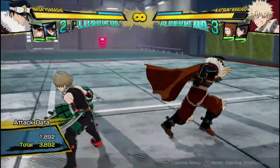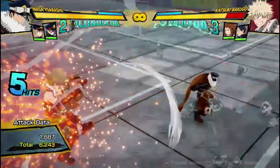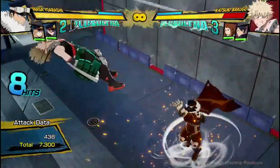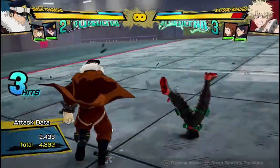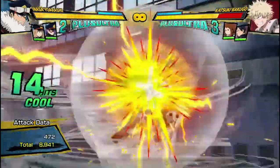You can also combo into the yellow attack. So if you are comboing and you realize you're near a wall, go into his yellow attack and you've got an easy wall splat combo. And even if you fail and reset, you can get another wall splat.